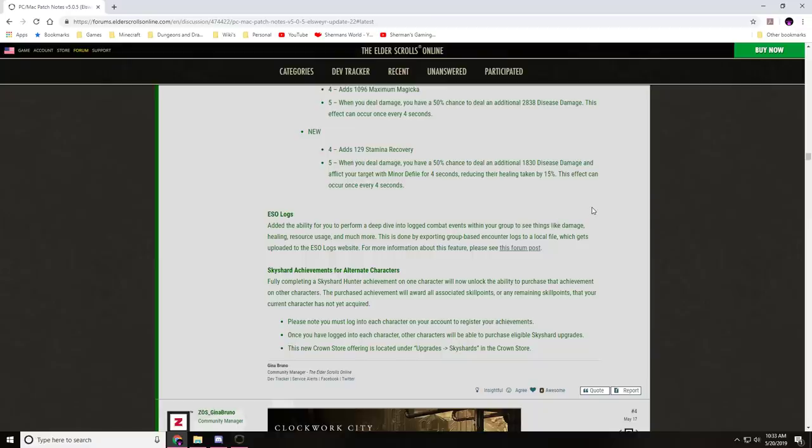ESO Logs: a new tool has been added that lets you perform a deep dive into log events within your group to see things like damage, healing, resource usage, and more. This is done by exporting group-based encounter logs to a local file, which gets uploaded to the ESO Logs website. It's a really good tool for people who focus on trials, helping them find weakest links and improve. For someone like me who role-plays, it's less useful, but it's excellent for the min-max community.